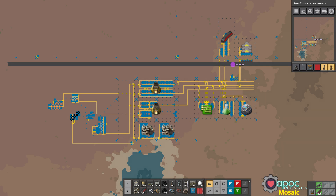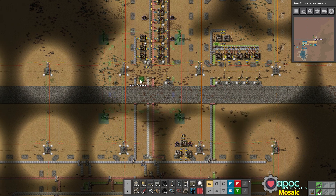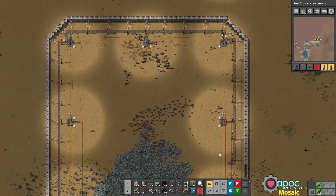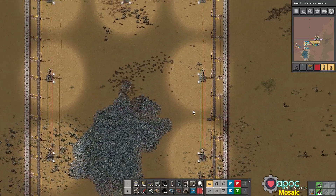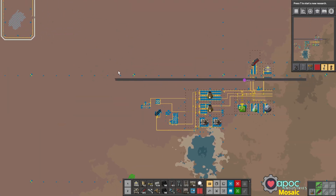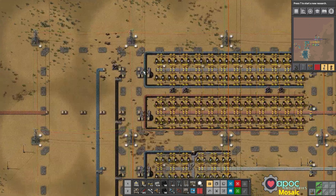Hi, this is Apocrypha from APOC Industries. Welcome to episode 15 of Mosaic. In the last episode we had planned out a couple of wall templates and laid those blueprints down over here. Off camera I went ahead and put everything together. The turrets I haven't filled in yet — I won't do that until we actually start getting attacked. I did put in a little gate so we could get in and left a spot for ammo. Now we need to figure out how we're going to get train loads of ore into our smelting lane.